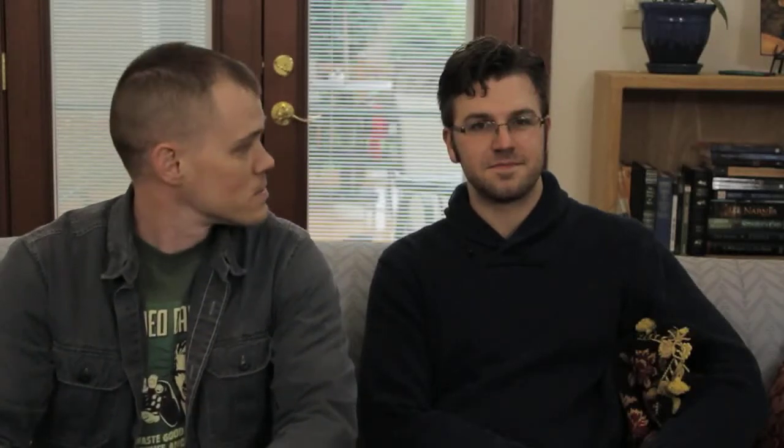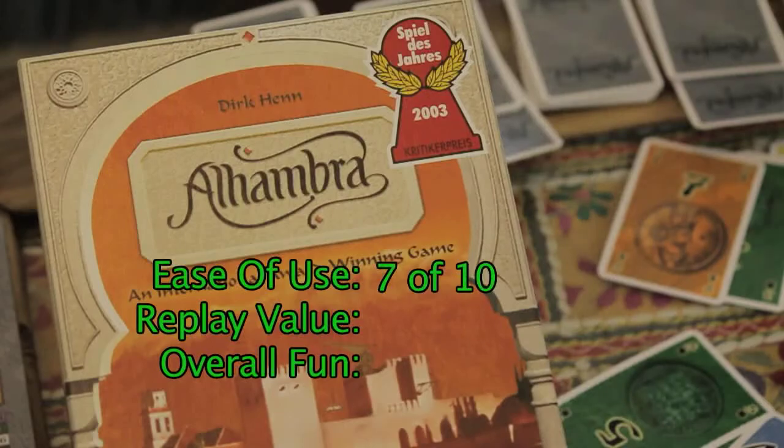No sir, I don't like it. Well, let's grade it on our three different scales. Let's start with ease of use — we gave it a seven. There are pictures in the instructions, and if you actually take time to look at it, you won't spend the first round wondering why nobody's picking up money from the second pile. It's because there is no second pile — if you look at page three of the rule book.